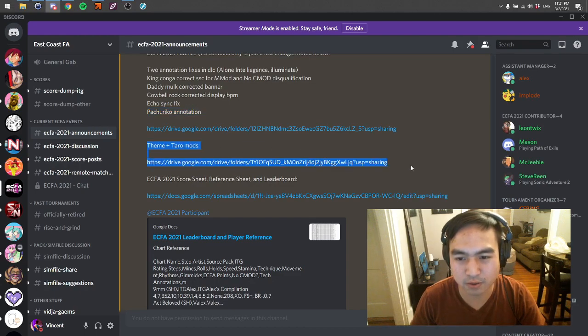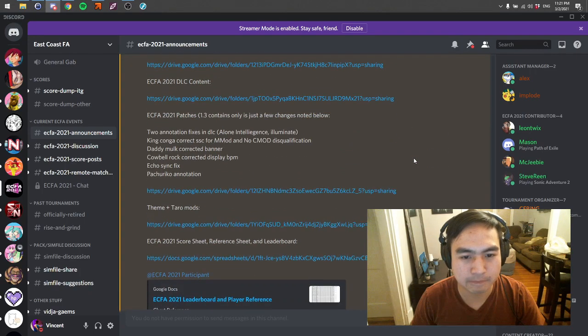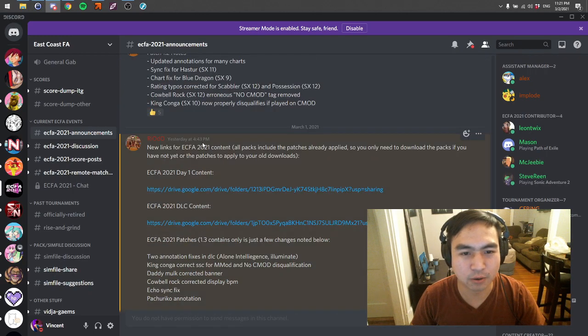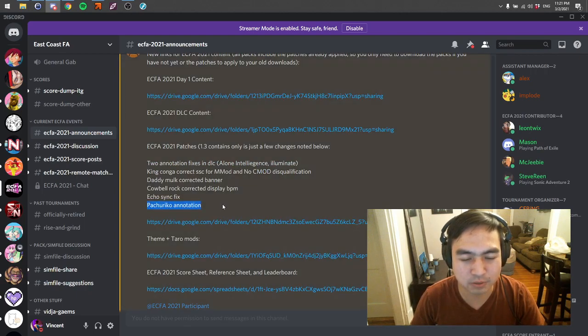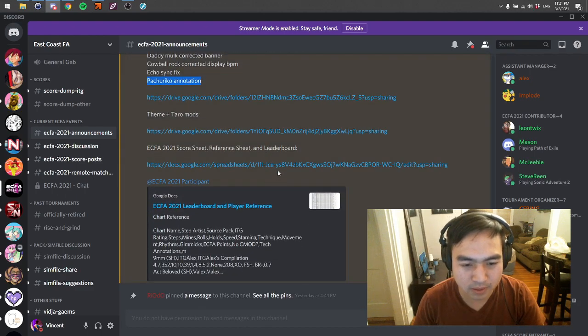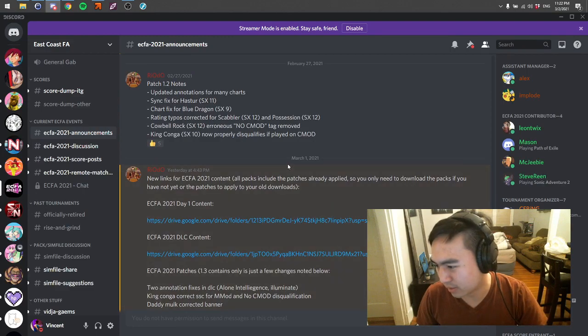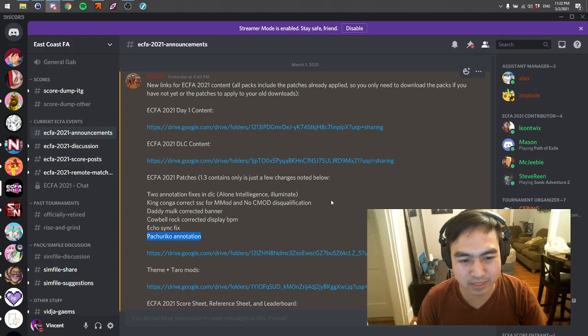I'm actually going to make a whole video just on Tarot's mods because those are really useful and worth looking into. I kind of wish these patch notes were a little bit more descriptive so I could know what the original problem was and what it changed to — like if the offset changed, what was the original offset and what did it change to? If the PatchRico annotation changed, what did it used to be and what did it turn into? Thanks so much to the team for putting out DLC in the first place and for getting patches out pretty quickly as soon as they were reported.